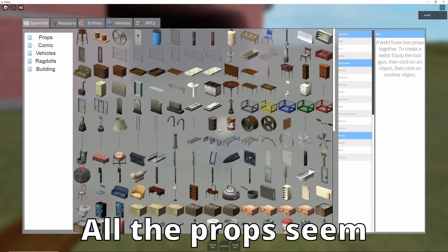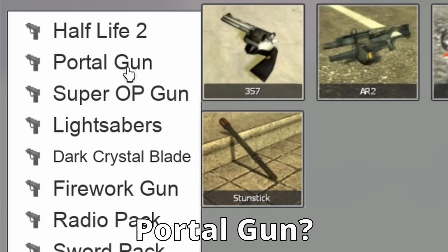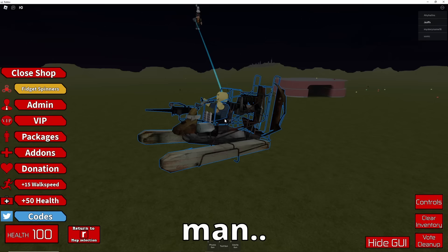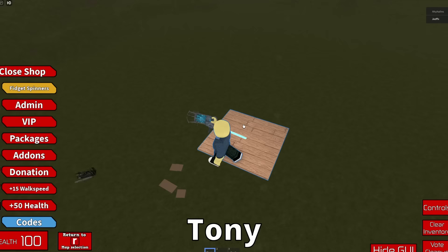All the props seem authentic to Half-Life 2. Let's see what weapons we got. Super OP gun? Pay. Portal gun? Pay. Only the default stuff you can otherwise spawn in Gmod is available for free. Let's try some multiplayer. Hey, put me down, man. What does Aladdin have — a flying carpet? Well, I have a flying plank. Tony Rugg has got nothing on this.